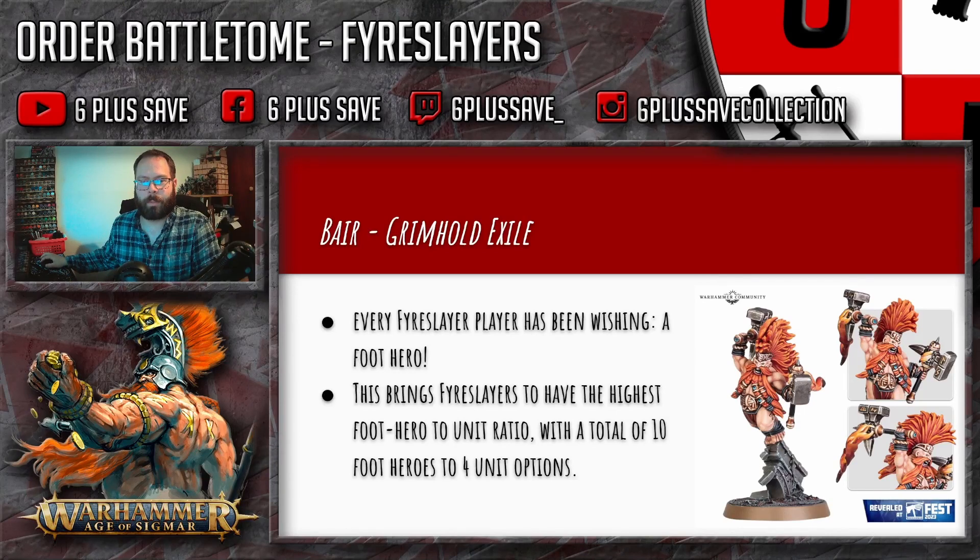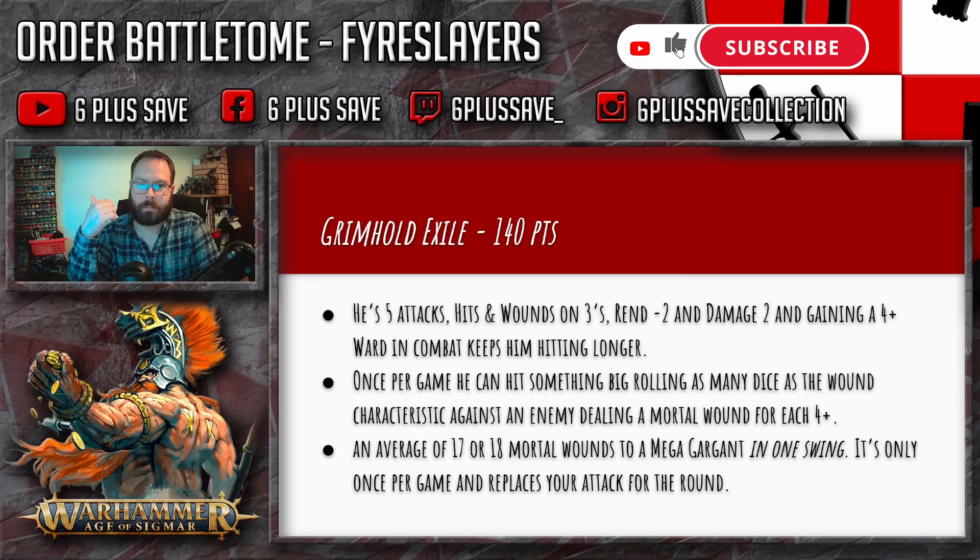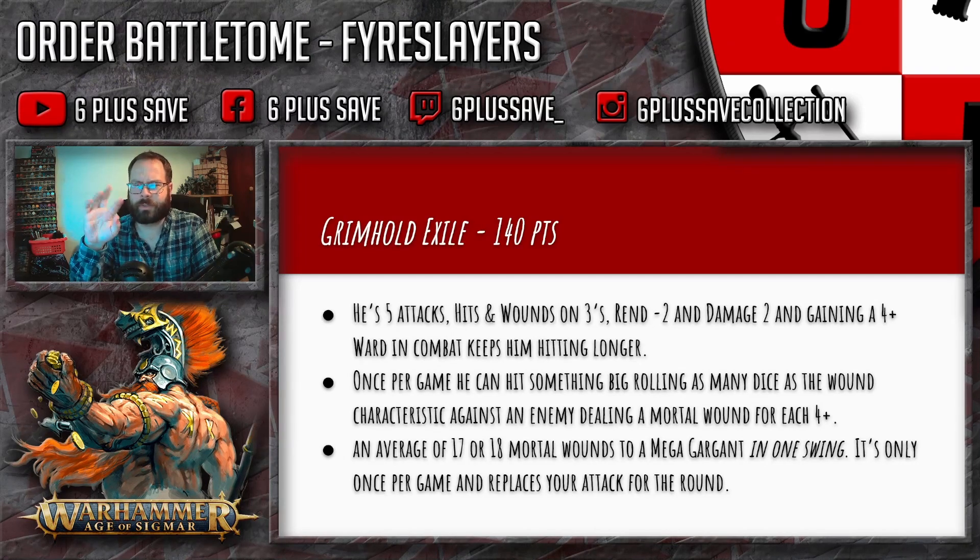So Brear — I believe El Bayer is the named variant you get in the box set, and that is the only way to get him at this moment in time. So Grim Hold Exile — I always struggle pronouncing that — it's 140 points.